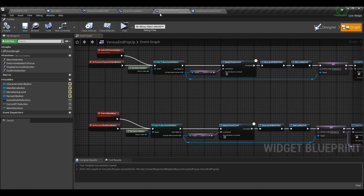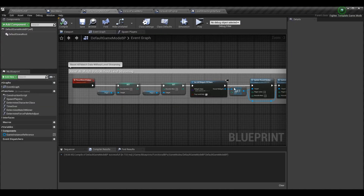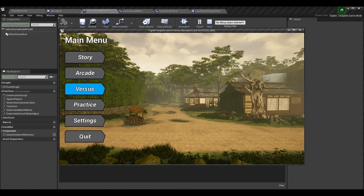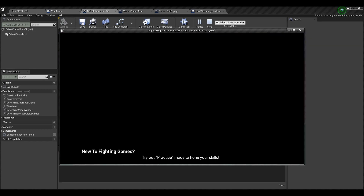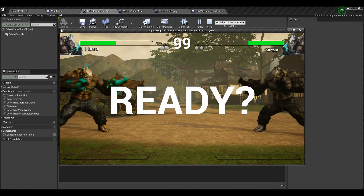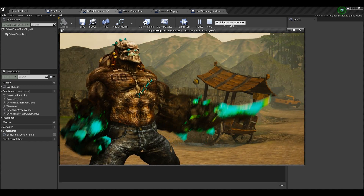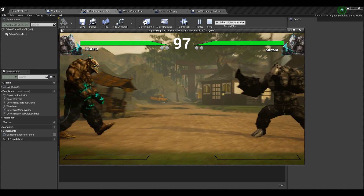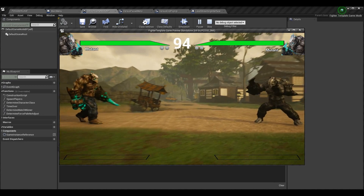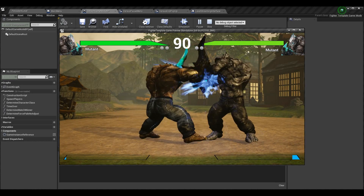Now the Versus Pause Menu and the Versus End Pop-Up are both complete. From here we need to go into the Default Game Mode BP to fix up our rematch logic. When we were playing the game before this point in the series, we'd play our match, either defeat the opponent and rematch, or pause and hit rematch. When we got into the game we'd only be able to walk a certain distance because the old camera edges were still in place. Now they are not, so you can move freely, use rematch, and actually go and attack your opponent.